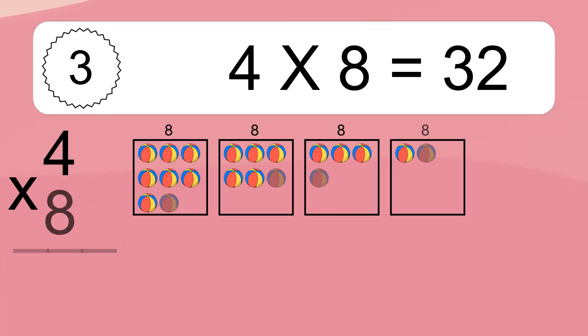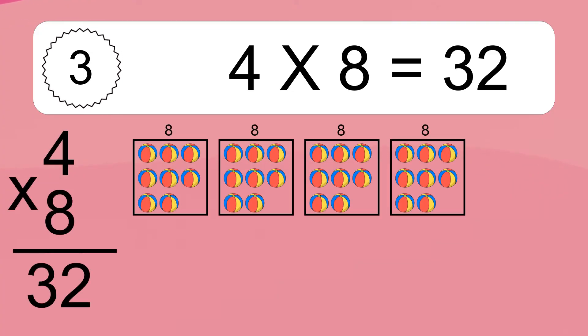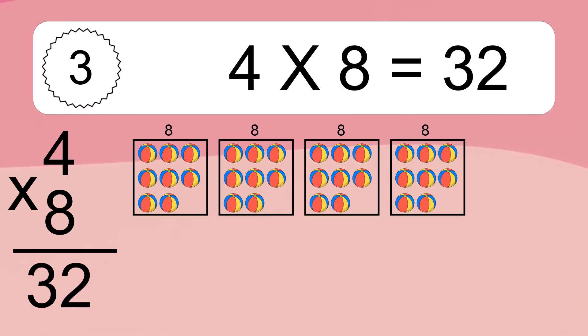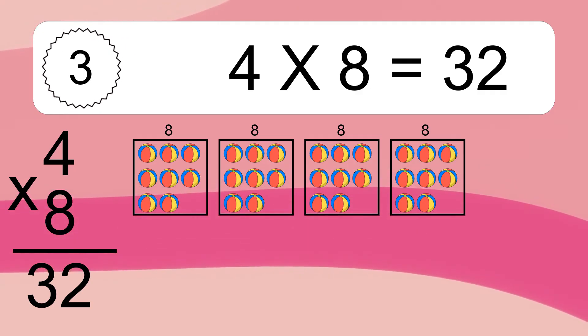4 times 8 equals 32. We have 4 boxes, and each box has 8 colorful balls inside. If you count all the balls in all the boxes together, you will have 4 times 8 balls. This equals 32 balls.